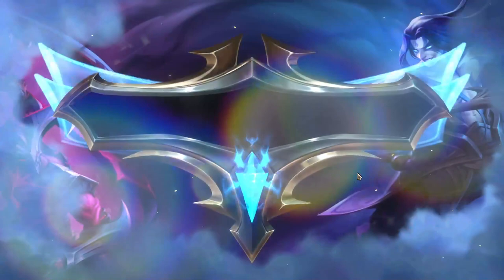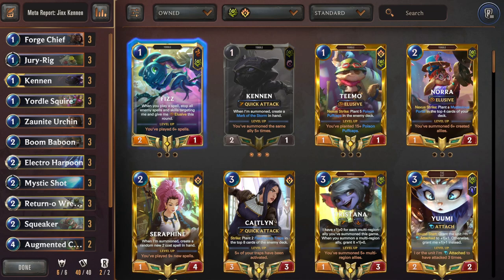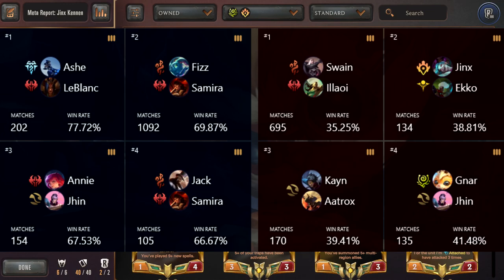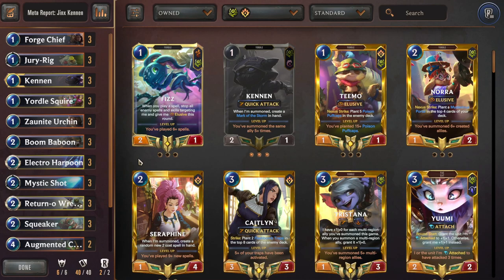The final deck I have for you is another take on Jinx Discard that has come up recently — Jinx Bandle City featuring Kenan, with a win rate of 55.43% and a play rate of 2.16%. It is indeed a very explosive and powerful deck. Its best matchups are Ashe Leblanc, Fizz Samira, Jinx Annie, and Jax Samira. The worst matchups are Swain Alawi Echo, Jinx Keane Atrox, and Narjin Bandle Control.